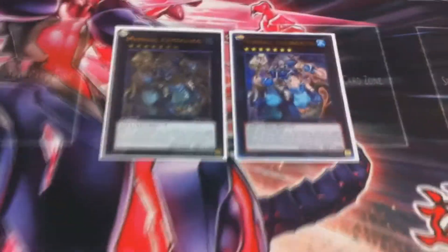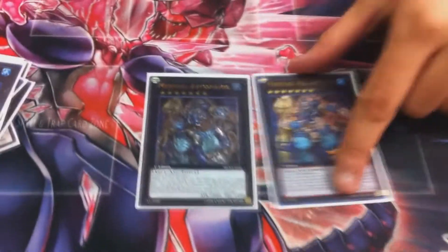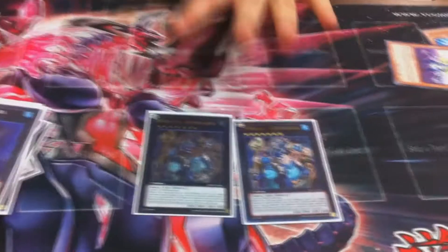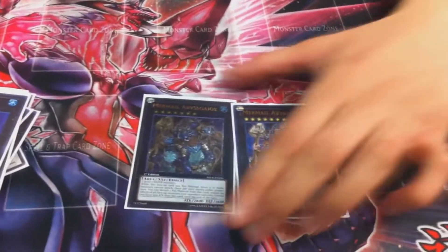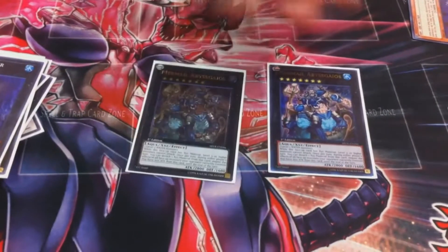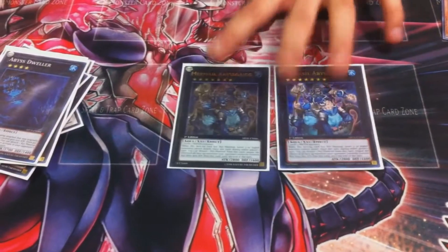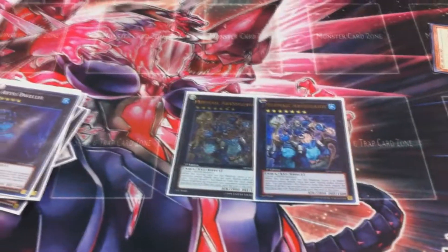And then my favorite card — explain this card. It's basically Skill Drain on legs. Level fives and above can't attack while this card has XYZ materials. That's so good. This does so much against basically every level deck — Chaos Dragons, any Synchro deck — this card just says screw you. I basically just sit on this and win the whole time. Some people run one — I think two is just amazing, especially with Abyss-Squall.